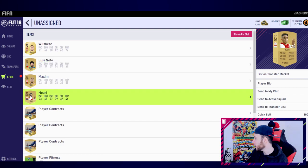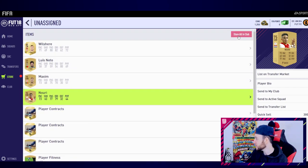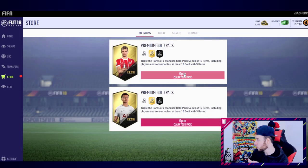Oh that is actually sick - it gave me Nuri Sahin! He's in the game, as you know he had permanent brain damage, and they've actually given him a gold upgrade card. That is such a nice touch and it's a good upgrade as well. Fair enough, I'm actually pleased I packed him - that is sick. Thank you EA for that nice gesture giving him a gold card.